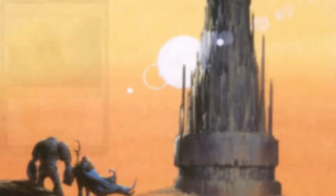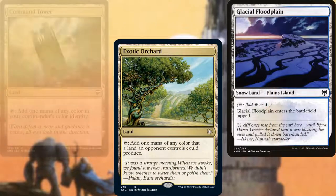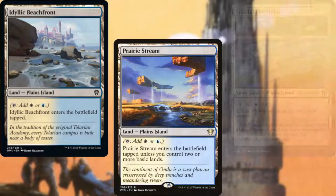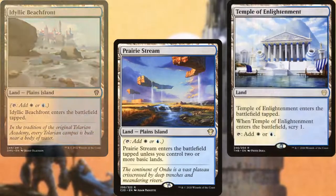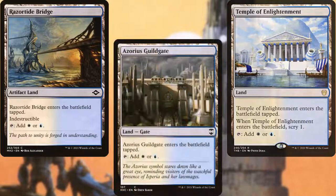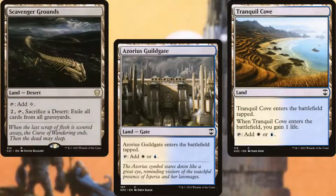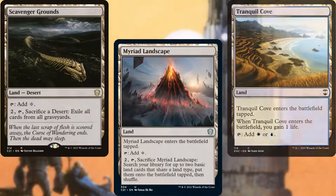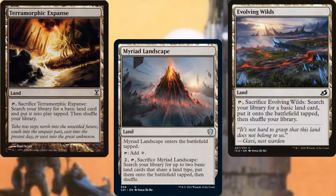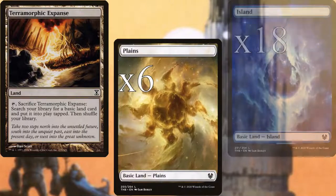To start, we've got Command Tower, Exotic Orchard, Glacial Floodplain, Idyllic Beachfront, Prairie Stream, Temple of Enlightenment, Razortide Bridge, Azorius Guildgate, Tranquil Cove, Scavenger Grounds for graveyard hate, Myriad Landscape for additional ramp, Evolving Wilds, and Terramorphic Expanse for color fixing. Six Plains and 18 Islands.